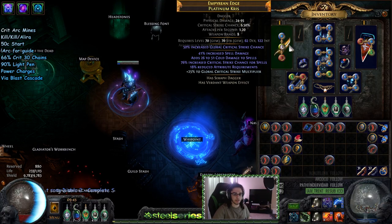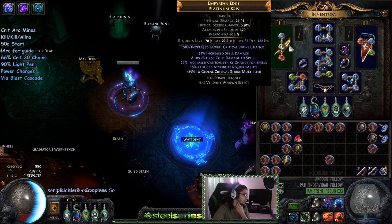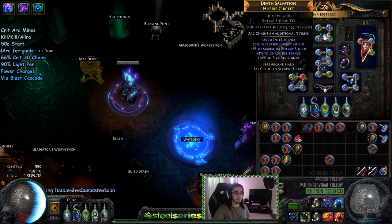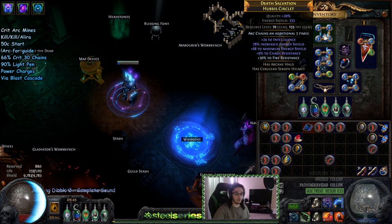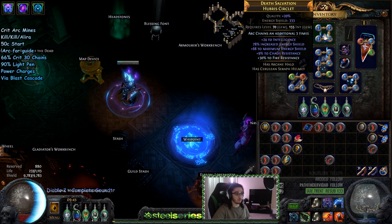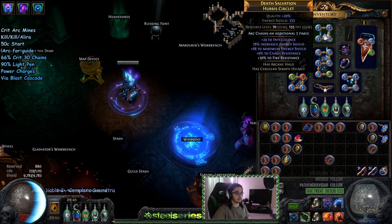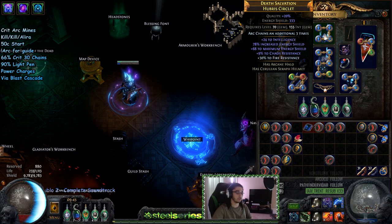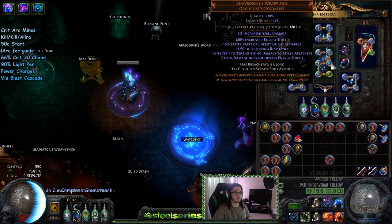I've got a pretty okay dagger — nothing too crazy. You do want to get a flat cold damage roll; if you don't want to use a dagger you don't have to, but the cold damage helps with Shattering Arc chains. The helmet is not required but it's definitely one of the first things you should go for — the three additional chains ends up being crazy good, especially when you can get 10 chains per arc with Minefield, equaling 30 chains.